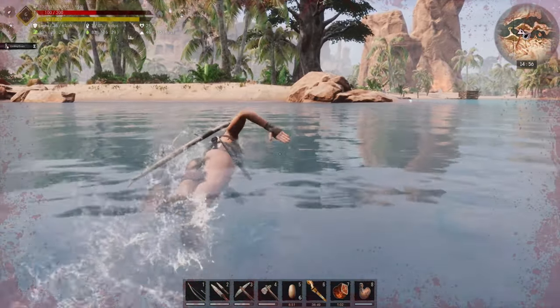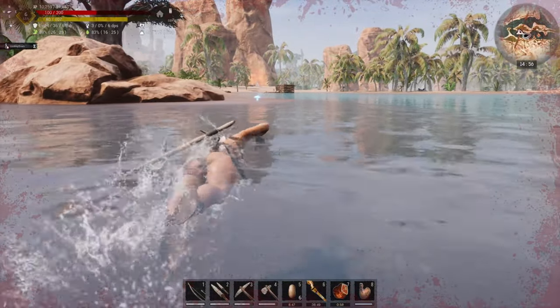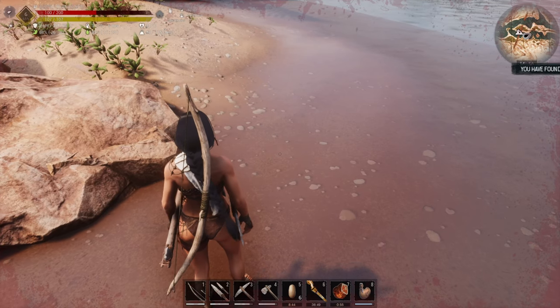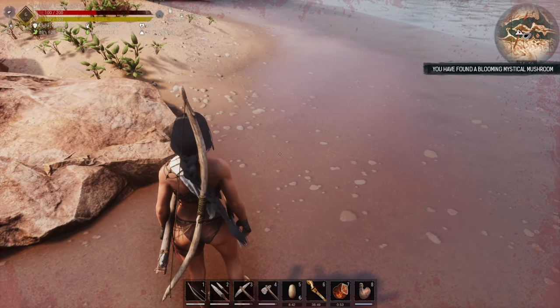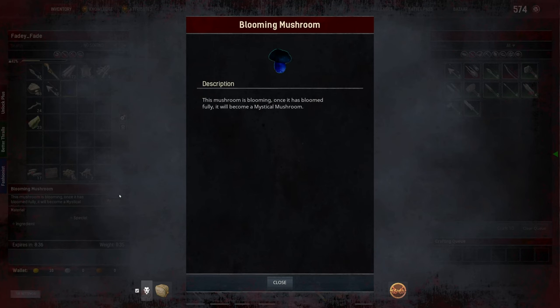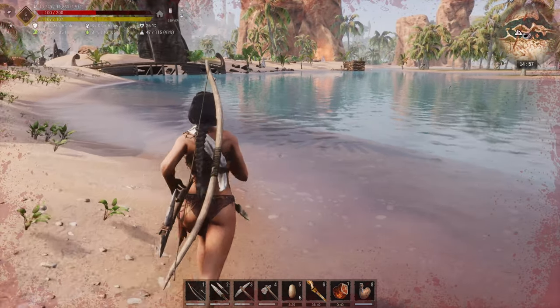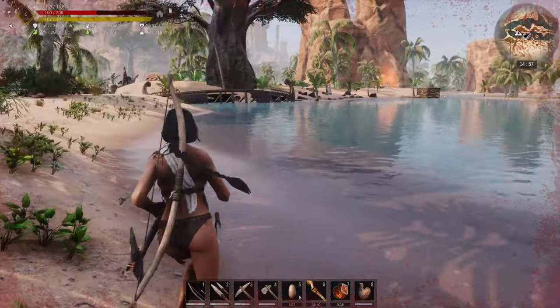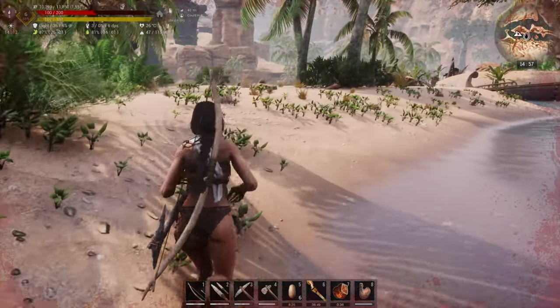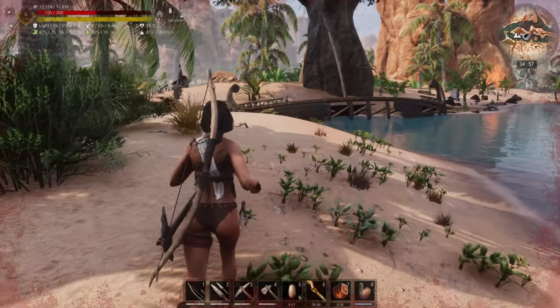Am I spotting things to do with the mod already? What's there? A blooming mystical mushroom! 'This mushroom is blooming — once it has bloomed fully it will become a mystical mushroom.' No bloody idea what that is! And guys, we don't normally have shipwrecks and stuff on New River!